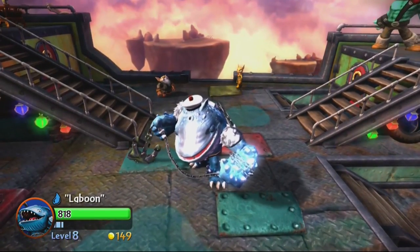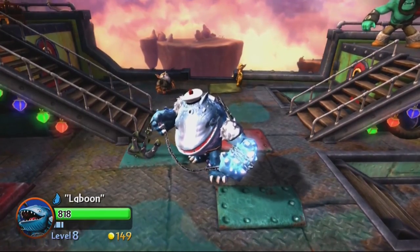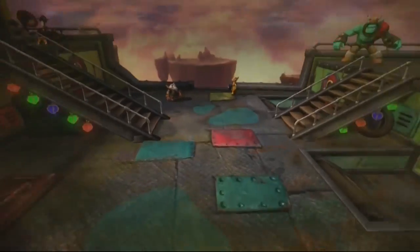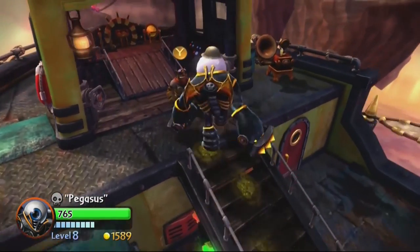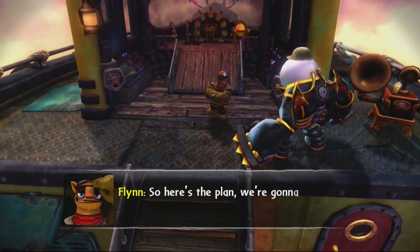With that we've covered all of our upgrades for today, so let's switch to someone who's going to be very important to our quest early on — our friend Pegasus. Then we can head up, talk to Flynn, and get on our way with this quest.